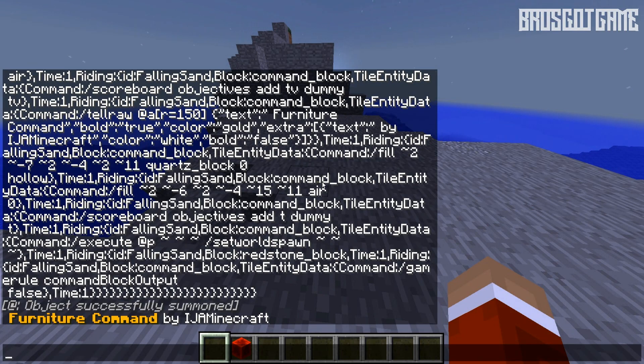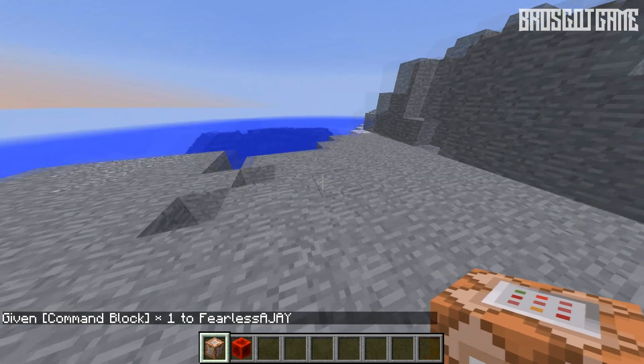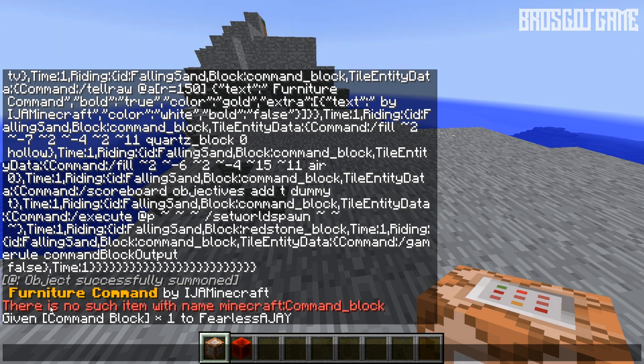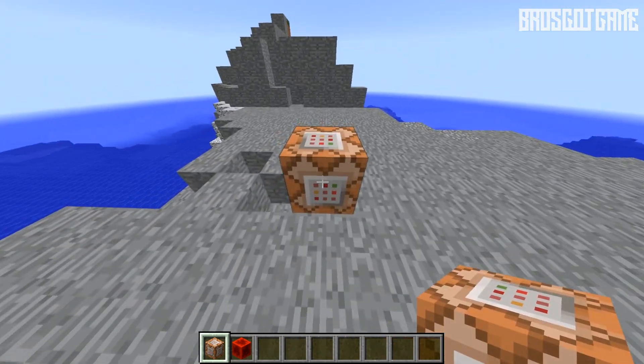You're going to have to spawn it in yourself, so you have to type: /give [player] command_block. Make sure you don't put a capital C on 'command' when you type command_block — just put it all in lowercase and you should be set.